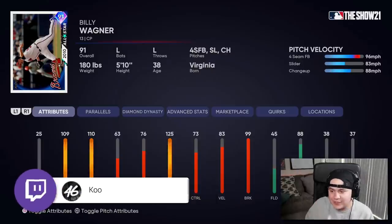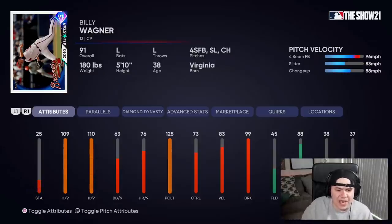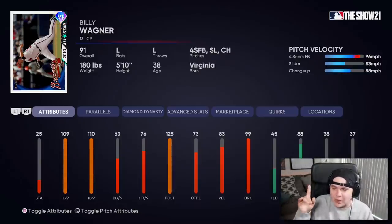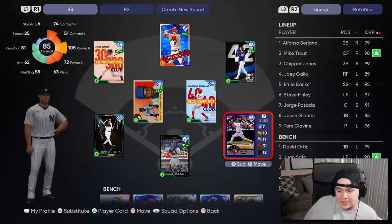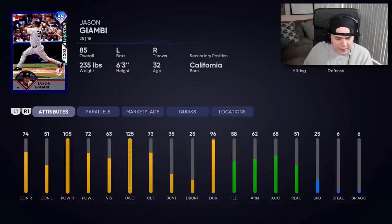We're gonna highlight Billy Wagner in this game. He's one of the best lefties you can pick up at this point in the year. This version only has 83 velocity, but he still has 99 break and really good stats for this point in the year. Billy Wagner always has a windup and delivery that messes with people, so I'm going to use him as an opener — going into ranked seasons in the top of the first inning.